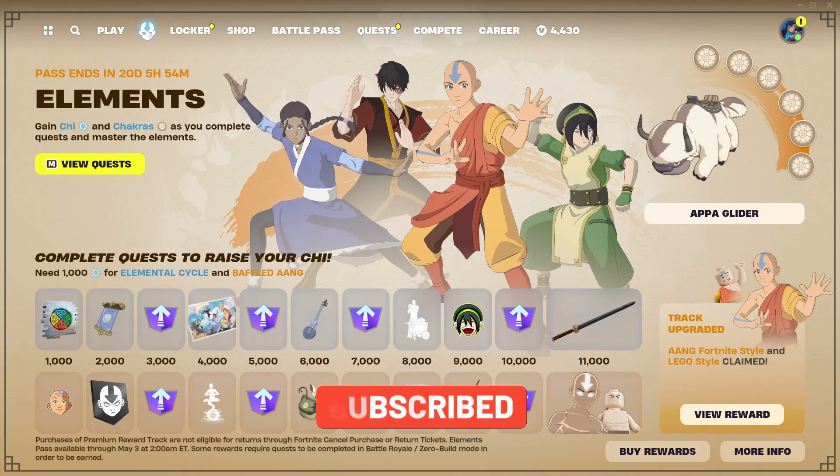Today was kind of the official start to the elemental event, aka the Avatar collab, which does include a lot of new items. There's a whole mini battle pass, like we have seen in the past with Star Wars, for example, or Jujutsu Kaisen a few seasons ago.